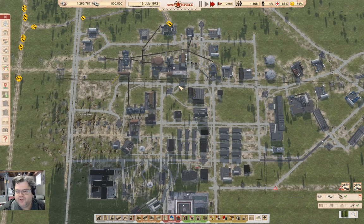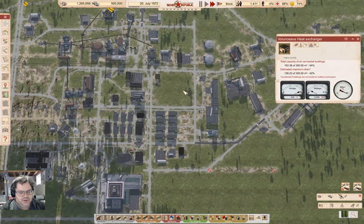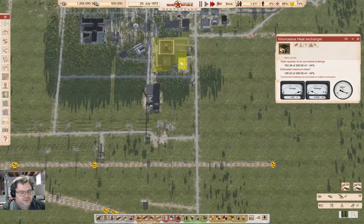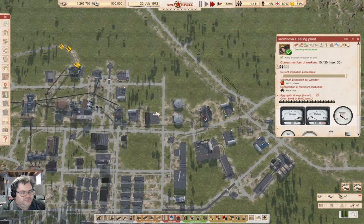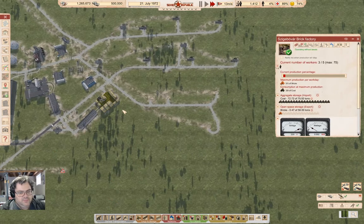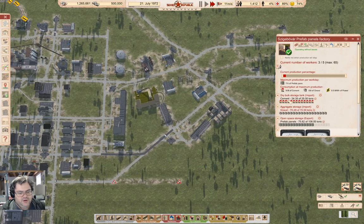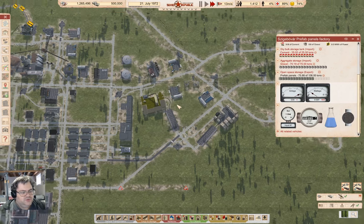Hey everyone, welcome back to Lucky Corners in Workers and Resources: Soviet Republic. Last time around, we got the new heating system operational with this thing here and this thing here, which is covering a fair chunk of the stuff that needs heat. The stuff over here doesn't need heat, so it's all okay.